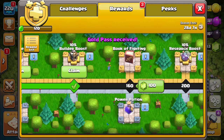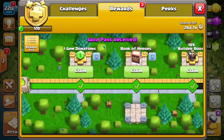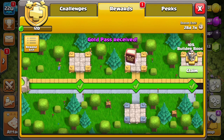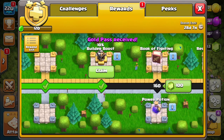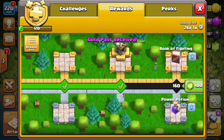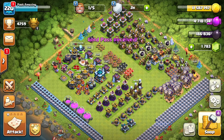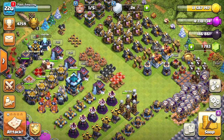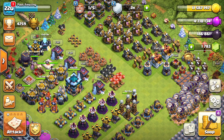As you can see it says 'Gold Pass Received,' and now we can collect these rewards. We've got the one-gem donations now active, we're also going to get a Book of Heroes which is pretty cool, and then a 10% builder boost which is definitely very helpful. That's just the start of the gold pass — there are a lot of good rewards this season, a lot of books and runes.